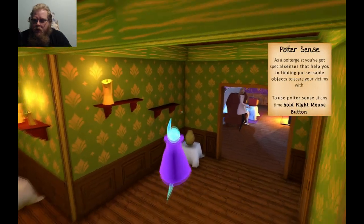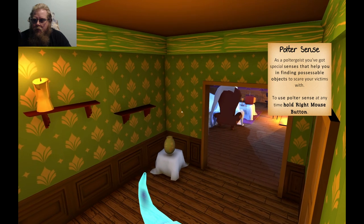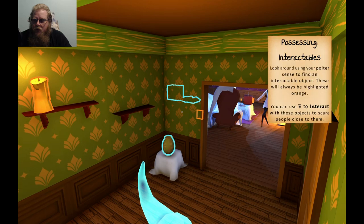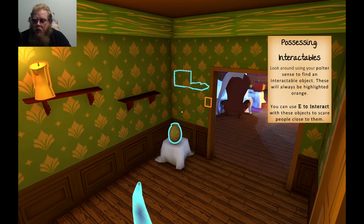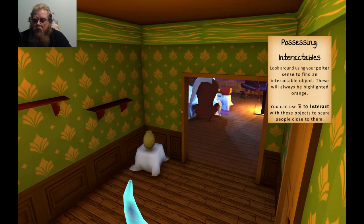Fly around with WASD. You have special senses to help you in finding possessible objects to scare victims. Use the polter sense — hold right mouse button — look around with your polter sense. Find interactive objects highlighted in orange. You can use E to interact with these objects to scare people close to them.